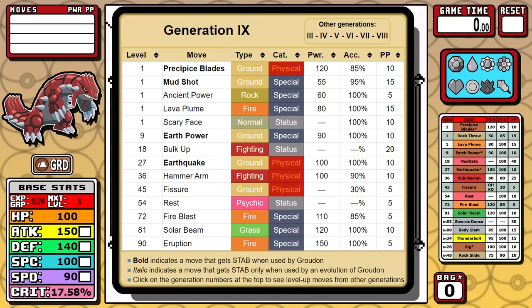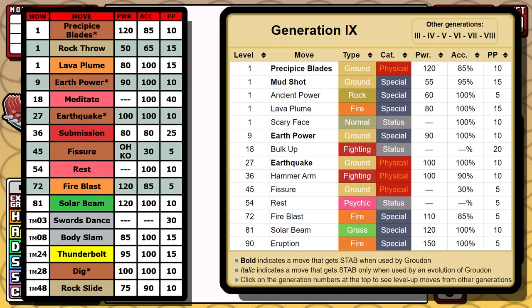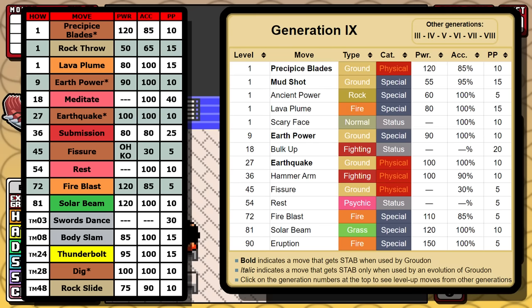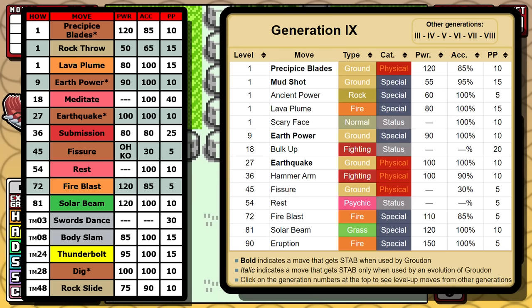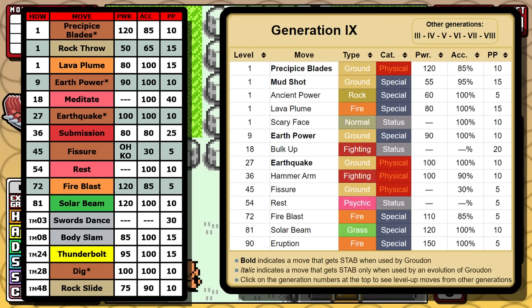I'm using Groudon's Generation 9 learnset as a base. As of recording this, Groudon isn't out in Scarlet and Violet yet, but it will be, and we already know the moves it's going to have. I've added three brand new moves today. Outside of cutting out some moves like Mud Shot and Scary Face, I substituted things like Bulk Up for Meditate and Hammer Arm for Submission. You can see on the notable TMs that there are things like Thunderbolt and Rock Slide for some much needed coverage.